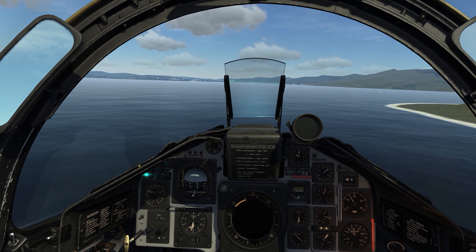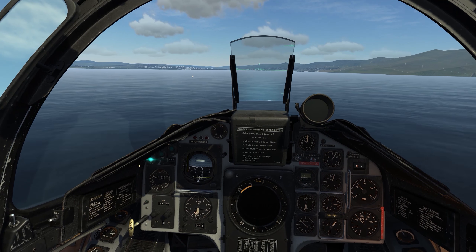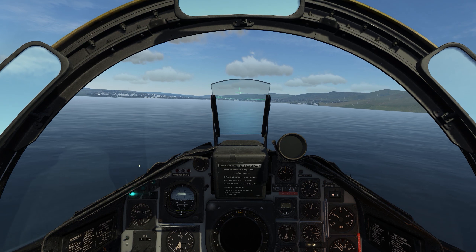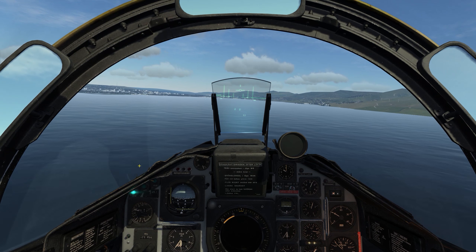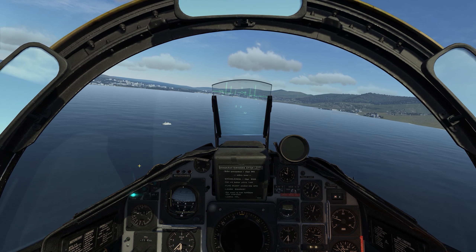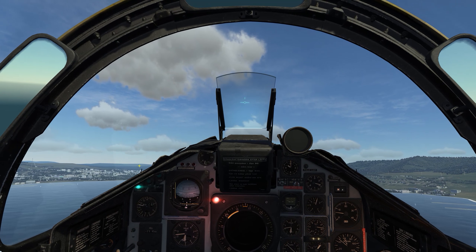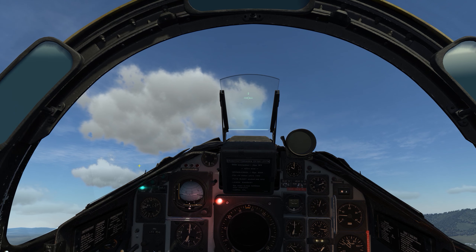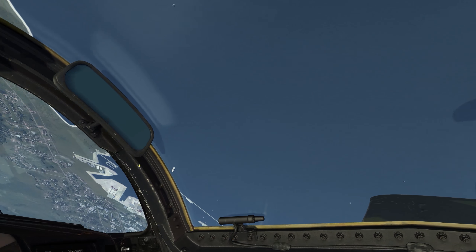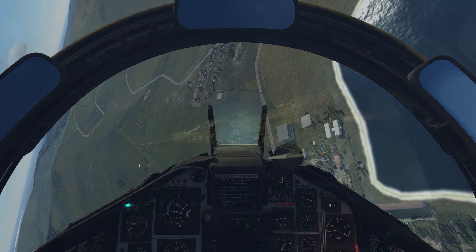Coming up on the target. At this configuration, weight and stores drag, I have about Mach 0.83 with second stage. Let me pop up a little bit — okay, at the bottom I have my distance indicators. Once I get the lines I know I'm in range. Dispensing countermeasures. Okay, that's range — pull, trigger, pickle. I might have got that a little bit out of order. I think I'm okay — SA-9 is behind me, and he hasn't fired. Let me set up on that one more time.